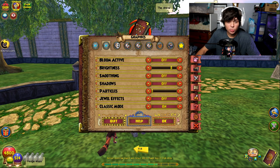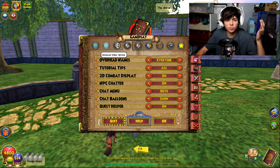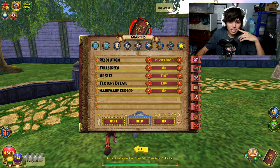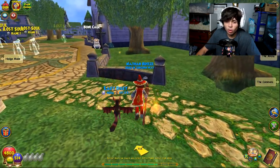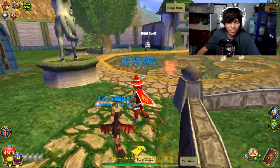Okay, downloading the classic assets — I have to download them. Oh my god, this looks so bad. Classic mode is on — I think that's pretty much everything. There's not many options for video settings in this game. We got bloom down, brightness — I don't want to mess with that — shadows off, everything's off. UI size tiny, hardware cursor, 2D combat display... yeah, I think that's everything.